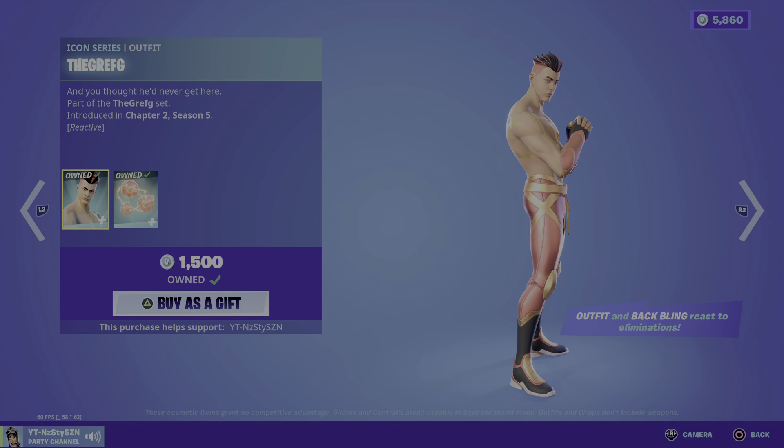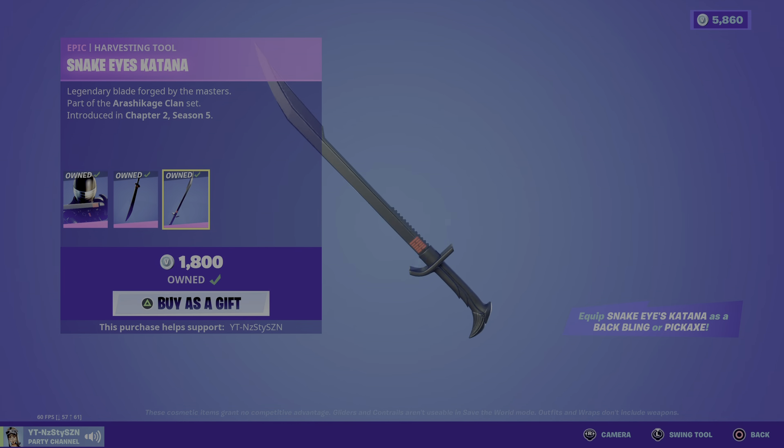Ninja is probably my personal favourite out of the Iconic series — it's a super clean skin. Chapter 2 Season 1, 1500. And we've got Snake Eyes, which does come with a pickaxe included.